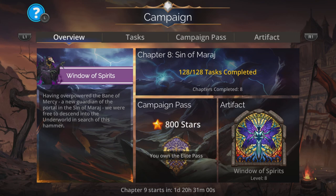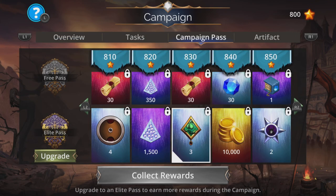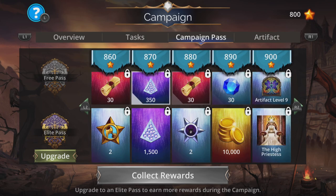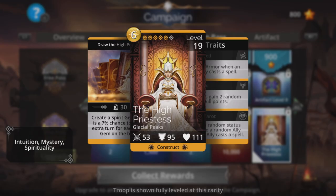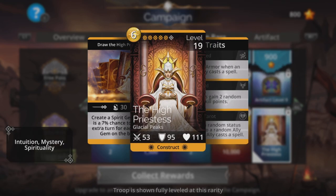Also on Monday of course we have the continuation of the current campaign. Nothing fantastic in it this week in the new ore — the first paid-for pass really, nothing fantastic. And we do have a new troop, the High Priestess. But it is absolutely flipping terrible. I mean what the heck goes on with these tarot card troops? They're either absolutely ridiculously amazing like the Empress or like absolute nonsense like this.